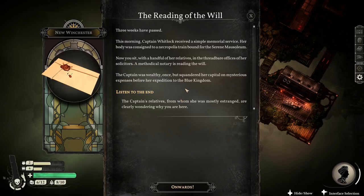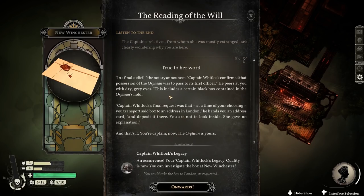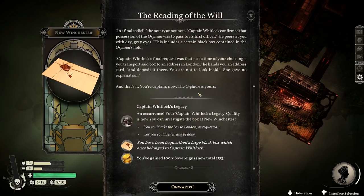So let's listen to the will. Captain Whitlock confirmed that the position of the Orphean was to pass to its first officer - that's me. That includes a certain black box contained in the Orphean's hold. Captain Whitlock's final request was that, at a time of your choosing, you transport said box to an address in London and deposit it there. You are not to look inside! So I've got a big black box, 100 quid, and everything is wonderful.